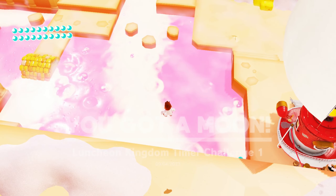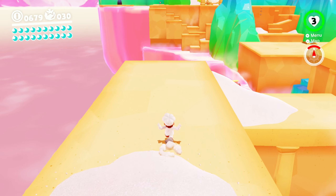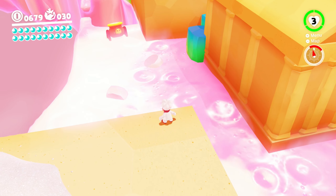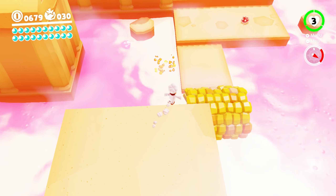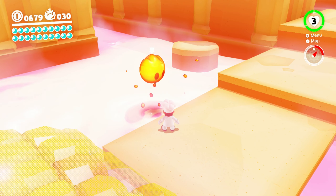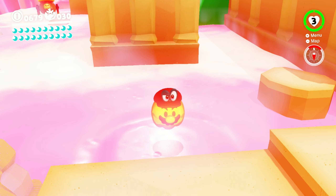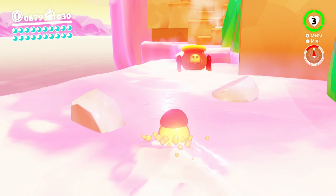The wall kicks are just always going to remind me of Mario 64, because there's that rainbow world where you've got to do a bunch of wall kicks. And there's also that little secret star in the first snowy world — it's called 'Wall Kicks Will Work' or something like that.